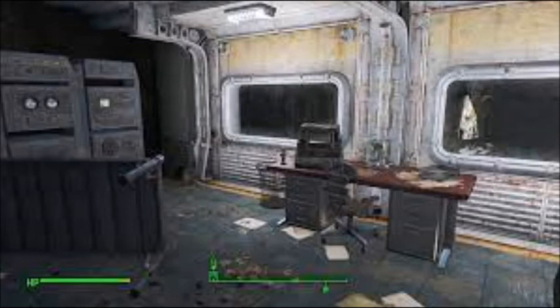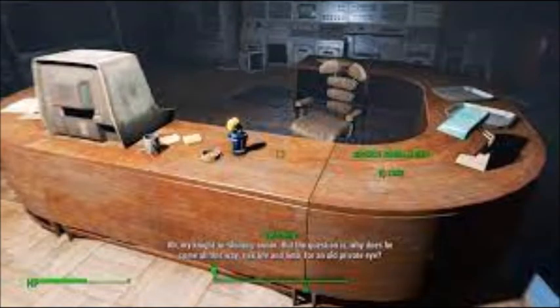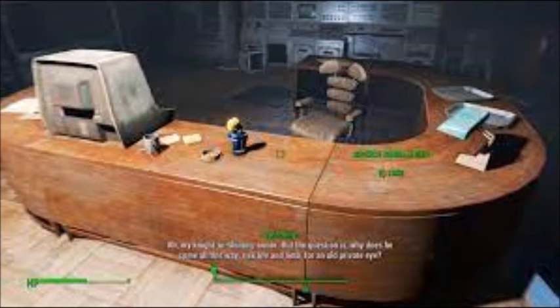The Science bobblehead is found in Vault 75 on a desk overlooking the subterranean diner. The Sneak bobblehead is in Dunwich Borers on a small metal table by a lantern. The Speech bobblehead is in Vault 114 in the Overseer's office, on the table behind Nick Valentine.